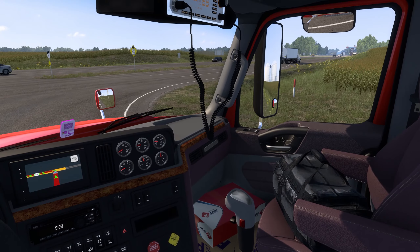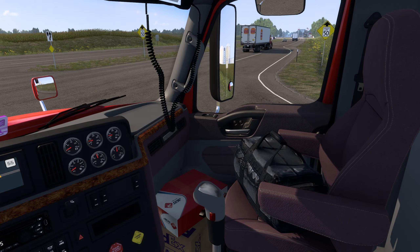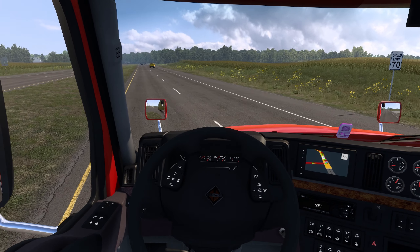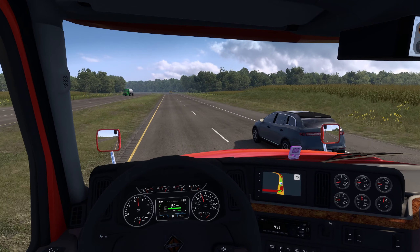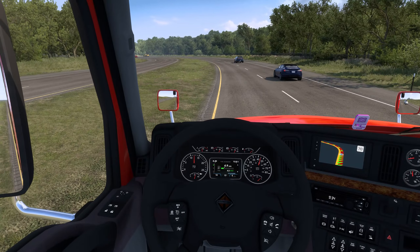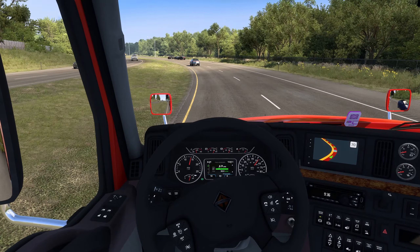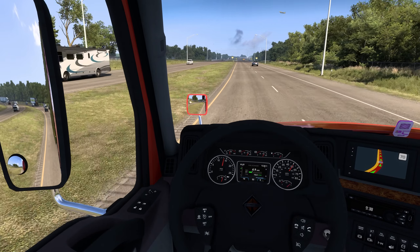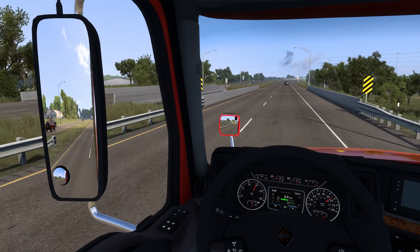Next up we'll probably look at some car and bus mods, and there's a Burger King semi truck — never seen those before. Almost took out that sign but I think we're good. Once this Tesla clears us we'll be fine. We are technically good to go at 70 mph — they're still doing the investigation over there. Did we cut that dude off? I don't think we did.